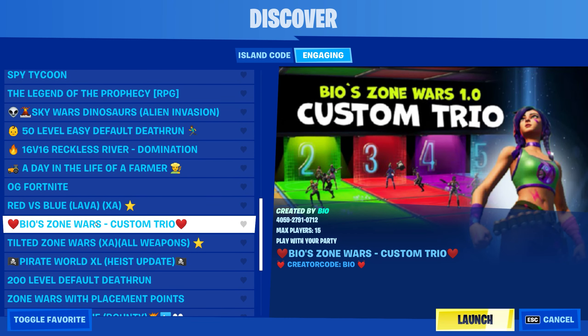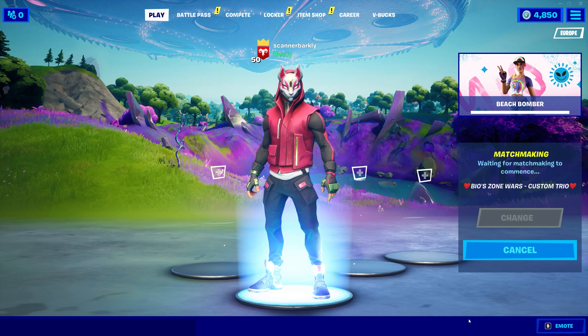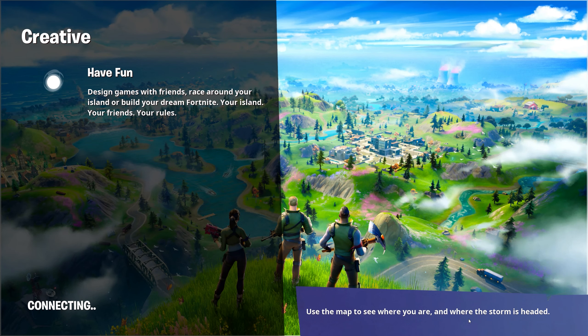Just go into your main menu and then select Creative and hit Play. From there, go into Discover and scroll down until you see on the list of games a little heart with Bio Zone Wars Custom Trios written on there.